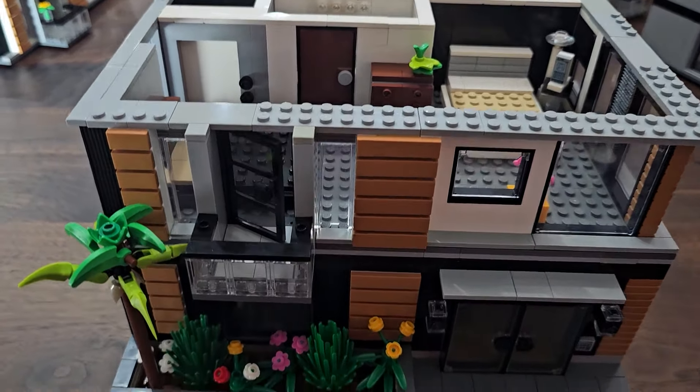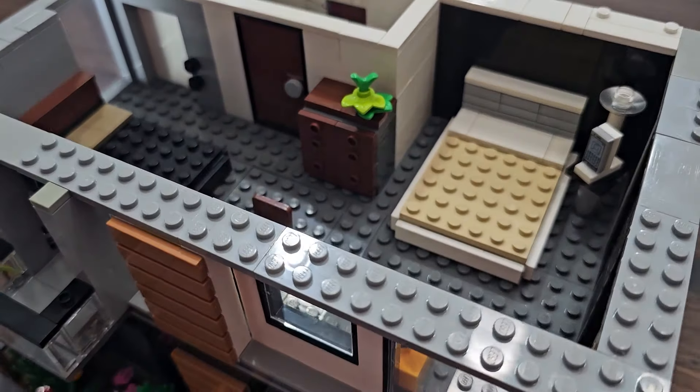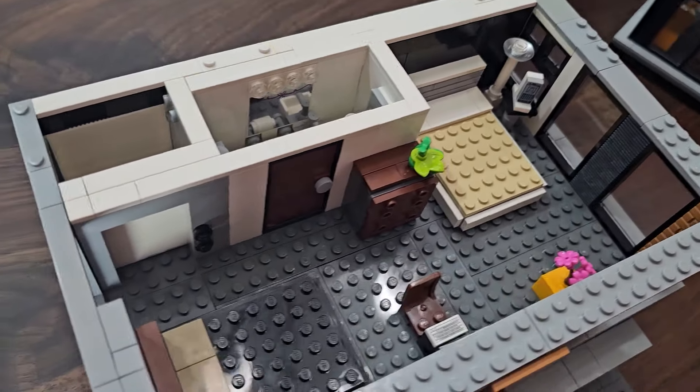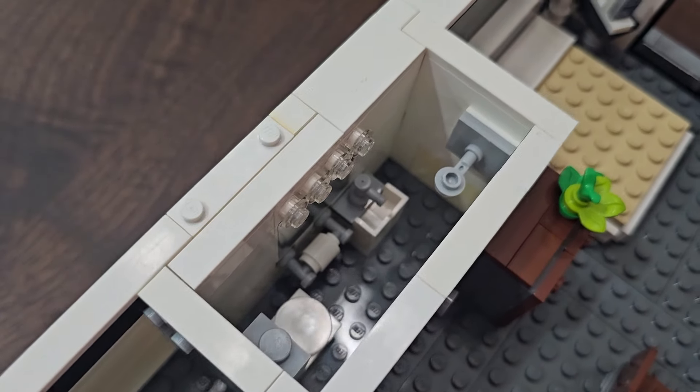The second floor is a bedroom suite which includes two beds, a bathroom, a computer desk, and a dresser. That is the main bedroom of the tower. Here's a close-up of the bathroom — it's got a shower, a toilet, and a sink with a mirror.